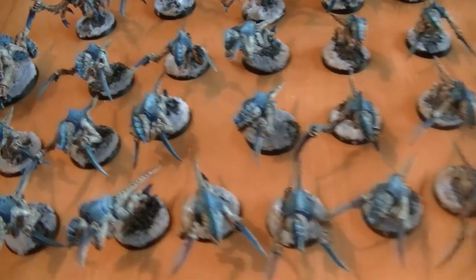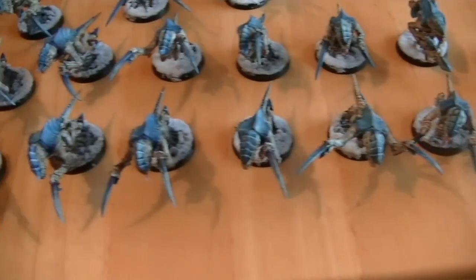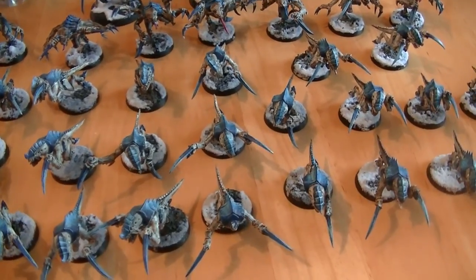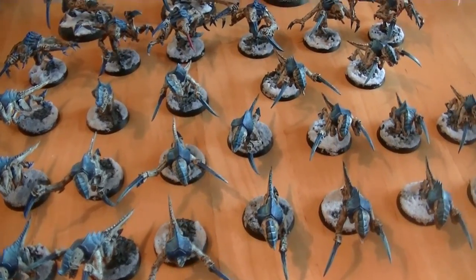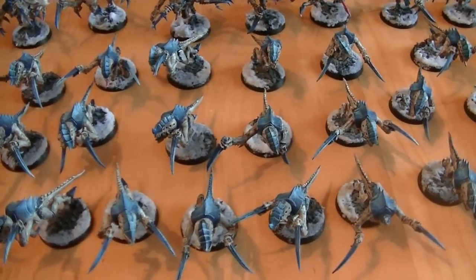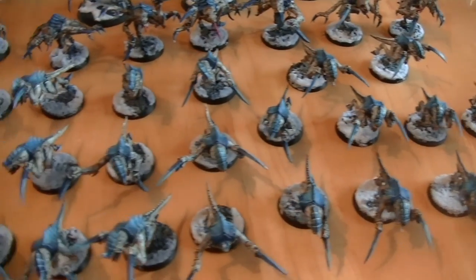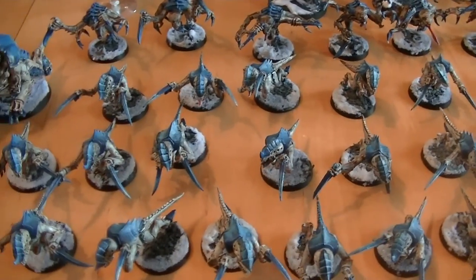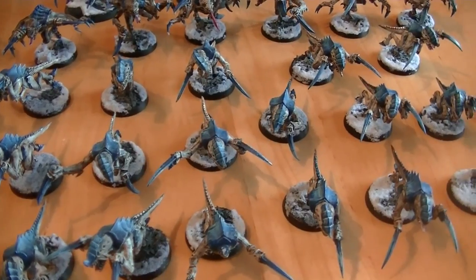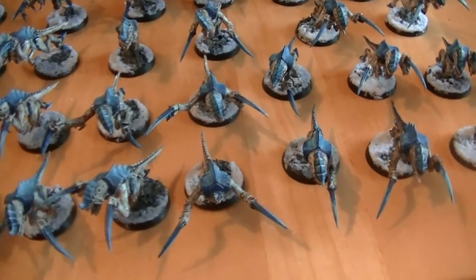Then we've got 30 hormagaunts. I've always liked hormagaunts. I see people criticise them a lot, but if you just think: 30 of these running at you. They move 6 inches, then run, and they add 3 inches to their run roll. If you don't like their run roll, you can reroll it because they have Fleet. And 2 attacks standard. If they get Rage from being out of synapse with instinctive behaviour, and they charge, and you've given them Poison, you have them rolling to hit with 4 attacks, and with Poison they wound on 4s instead of 5s. Which is quite devastating.